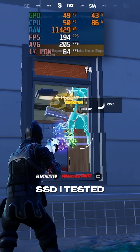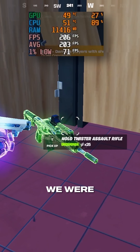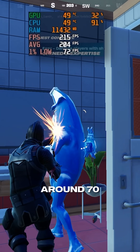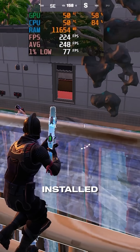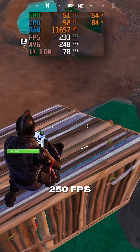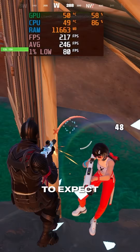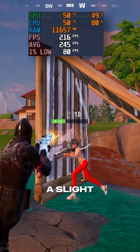With the original SSD, I tested Fortnite at 1080p with performance mode, all low settings, and we were averaging over 200 FPS with a 1% low of around 70. Now I kept the settings the exact same and the footage you're watching is with the new SSD installed. We're now averaging closer to 250 FPS and the 1% low was around 90. I didn't know what to expect from doing this SSD upgrade, but it was cool to see even a slight difference.